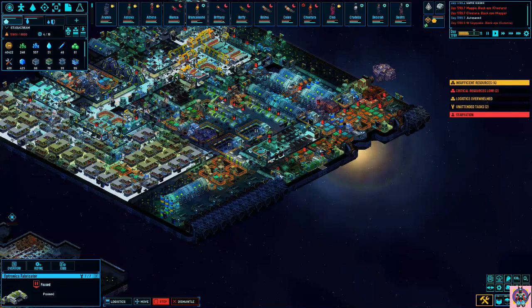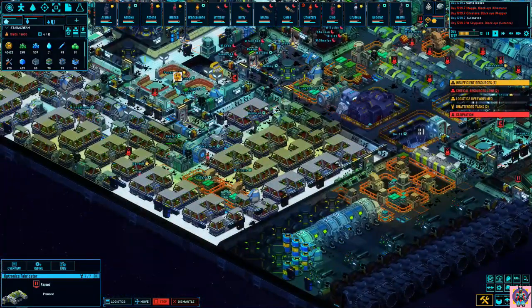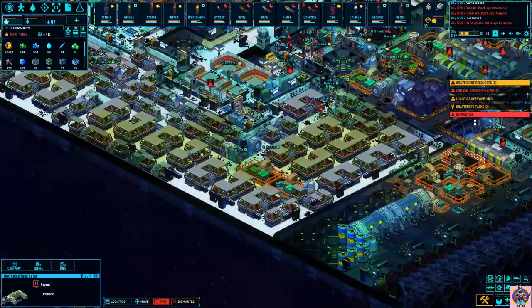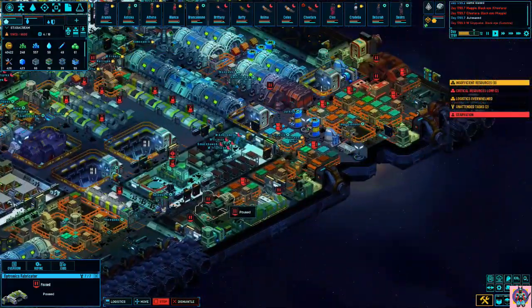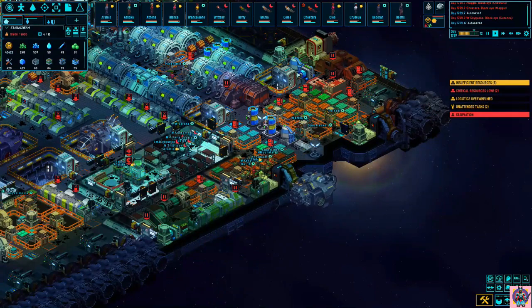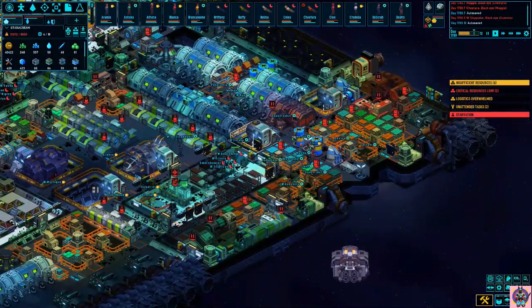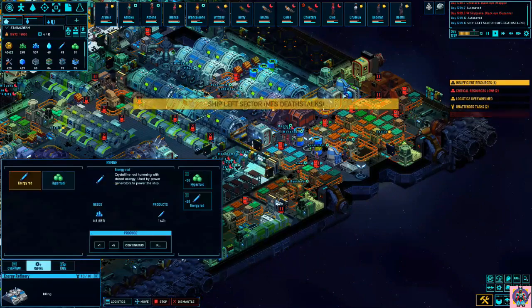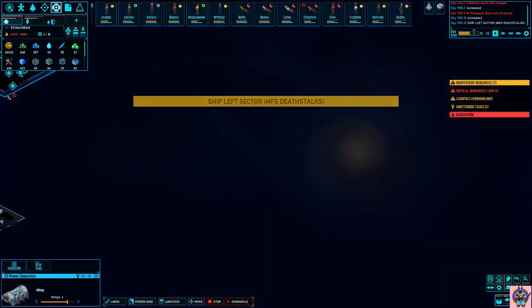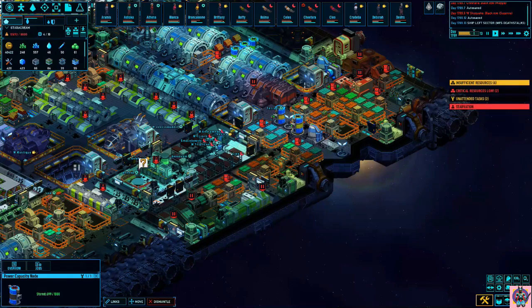If you want to build other ships or improve your ship, you will need an industry section — unless you want to scavenge all those products. Industry obviously consumes more energy than you normally use. Food production is more of a constant energy requirement, while industry is required only when you're actively making something. Your industry areas will require a lot more energy and you'll have blackouts when producing stuff because it's going to go above what you've been consuming so far. Either produce more energy, or you can place some capacity nodes near your industry areas to momentarily prevent the blackouts that industry peaks will cause.